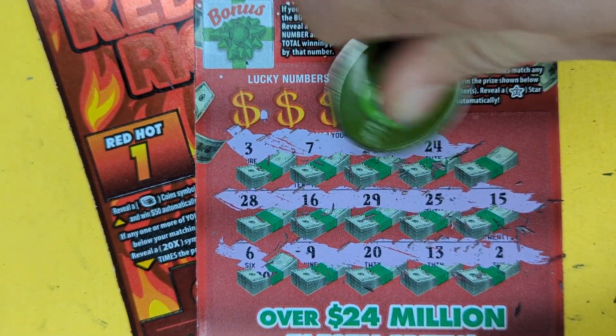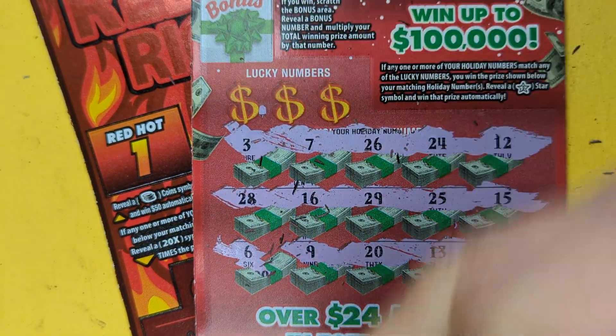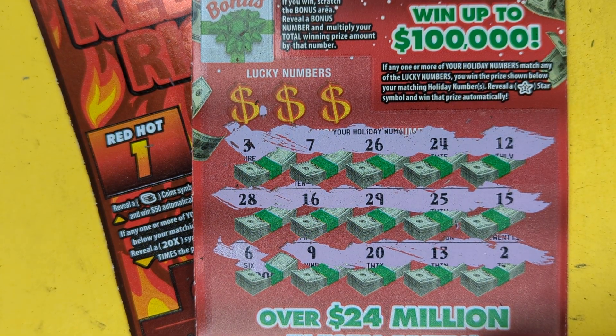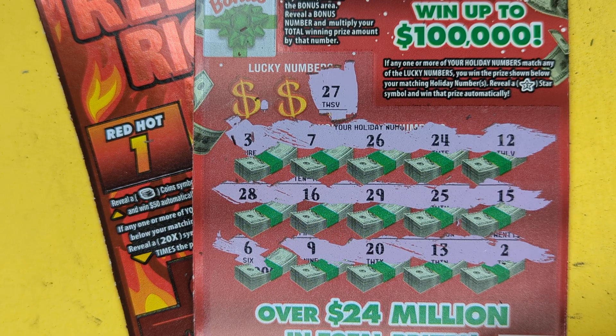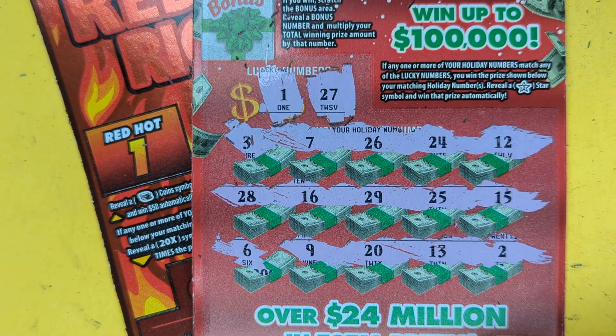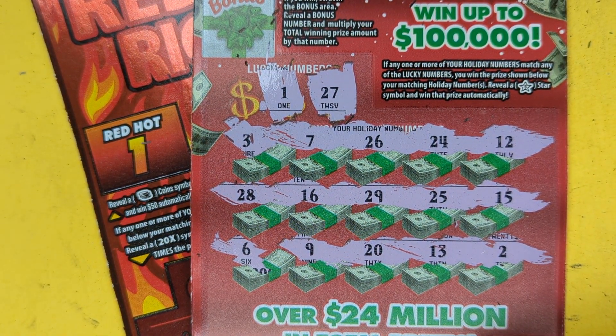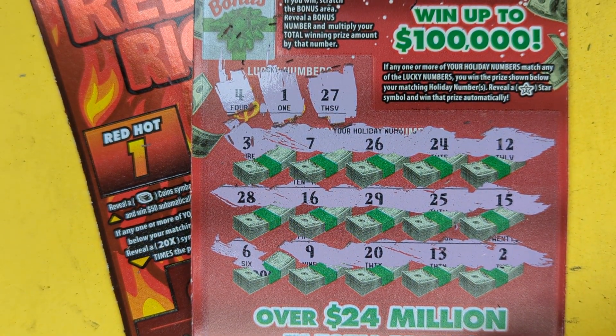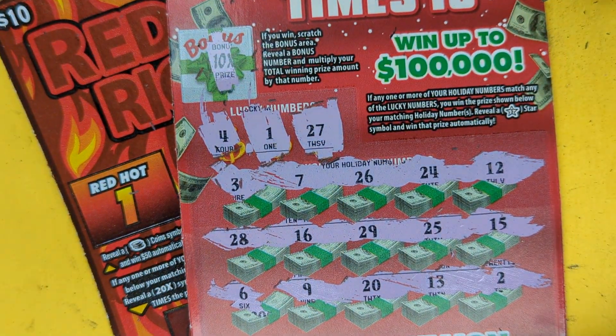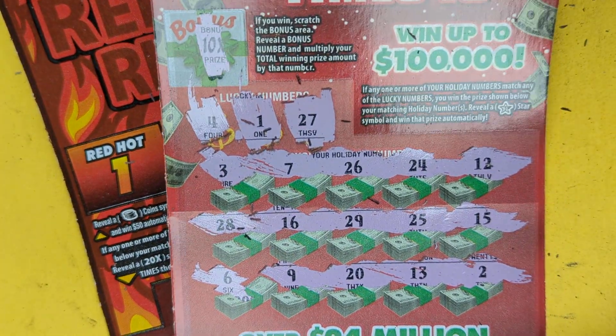Three, seven, 26, two, four, and 12. All right, so no stars. 27 — we got seven. A one — no one. And a four — no four. No multiply, no prize, no nothing. 1, 4, 27 — not there.